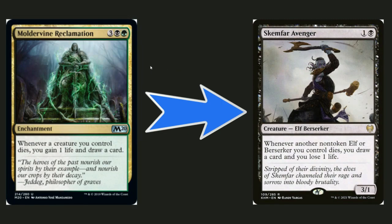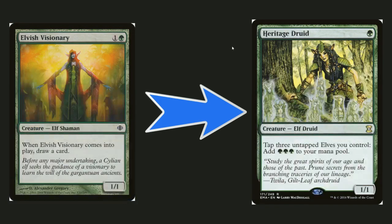Multivite Reclamation is an elf staple, but Skimphar Avenger does it better — you don't need to pay three more life to just gain a life instead of losing one. As a two-drop that draws a card whenever an elf dies, it's a lot more efficient. As a 3/1 it can also be a beater if you don't need the card advantage, and since it's cheaper you can get it out more easily without spending five mana on an enchantment that could be removed.